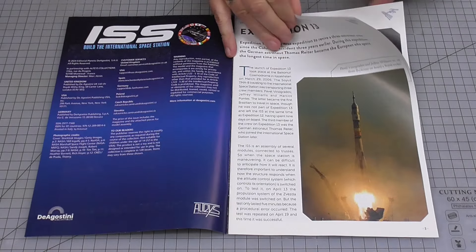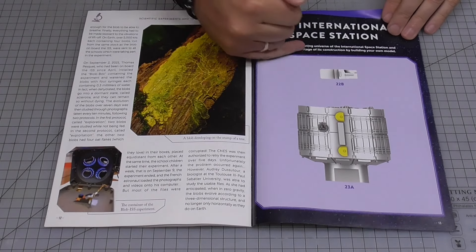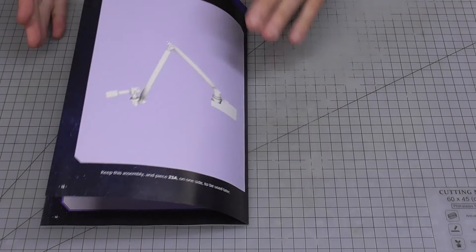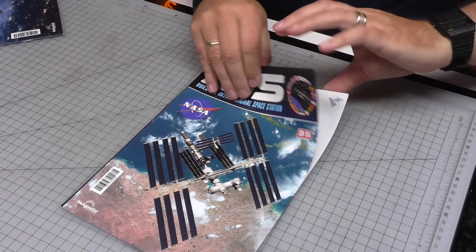Here's stage 34, and this is what the magazine looks like. We're going to be adding this large section with an arm that we're going to screw into place onto this bracket. There's not much to do in this one, so I'm going to bundle it with stage 35.